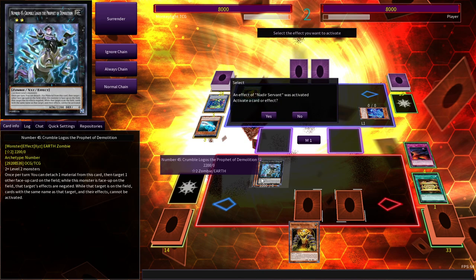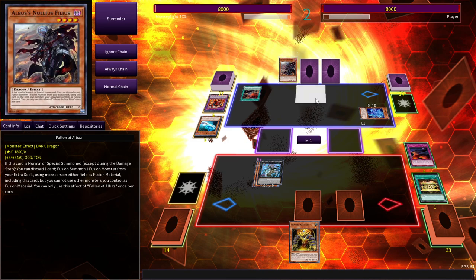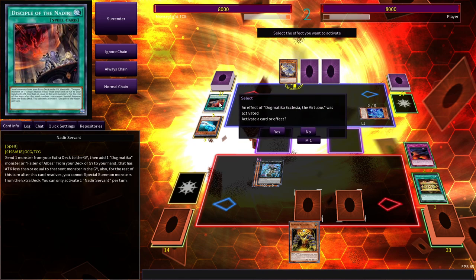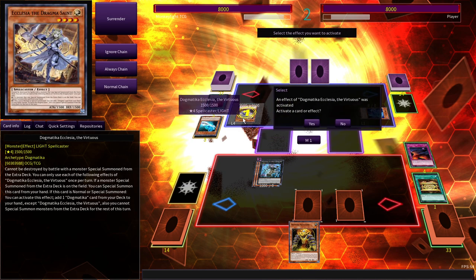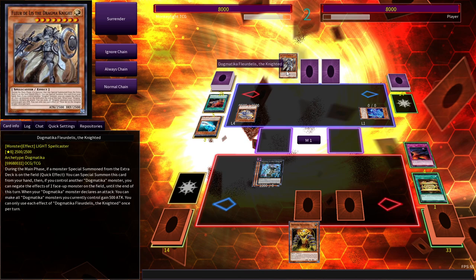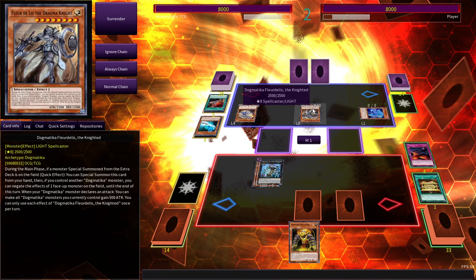Nadir's Servant. Owlbaz — that's probably going to be an Abyss Tiss. What did he send? I see. I'll let him get the Search off. We're going to let him get the Special, but we're just going to banish it with Mystic Run. That's fine.